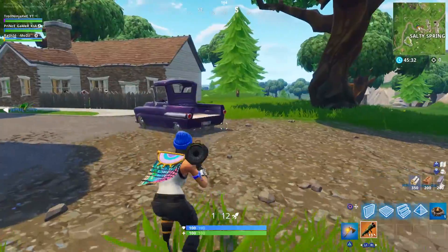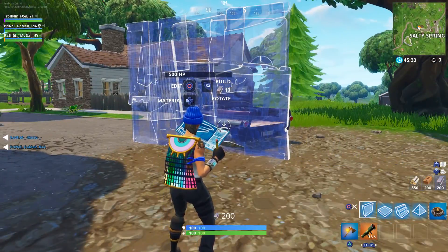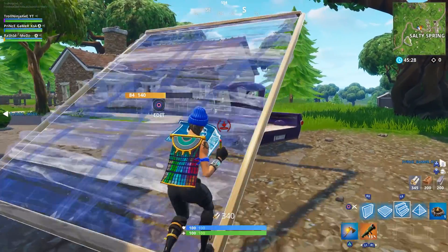The glitch is pretty simple. What you guys are going to need is a guided missile, some materials, and a launch pad.